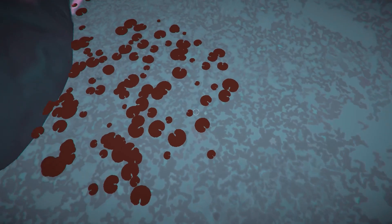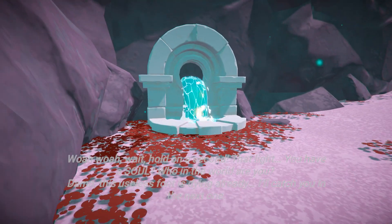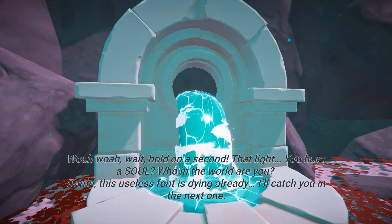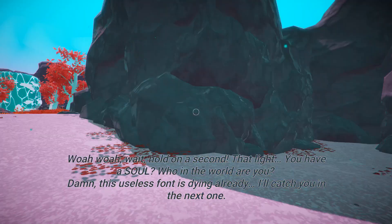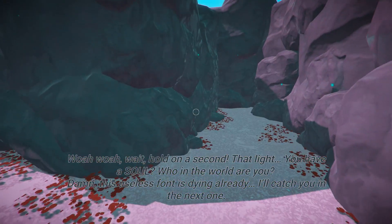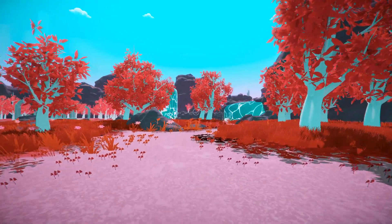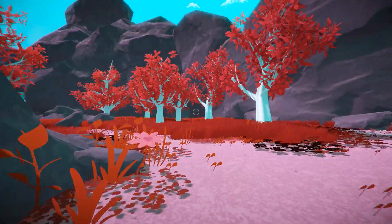They look like lily pads, maybe? And pink rock. That's nice water. Whoa, hold on a second — that light. You have a soul? Who in the world are you? Damn. This useless font is dying already. What? I'll catch you in the next one. That useless font — does it mean the fountain? Surely it must do. Well, I'm going to carry on. It looks quite nice actually. I don't mind the style of game — the simplistic style and yet kind of quality at the same time. It's quite nice.